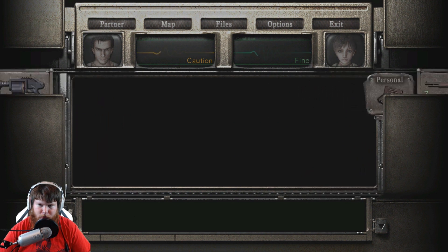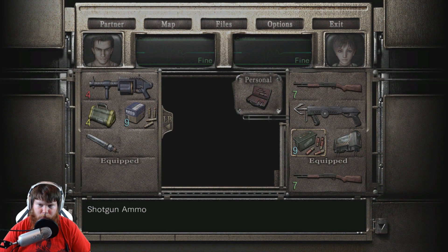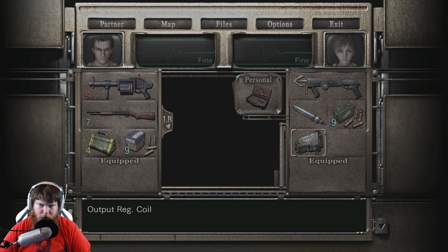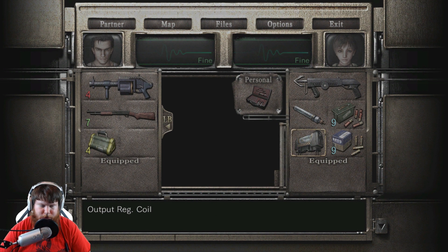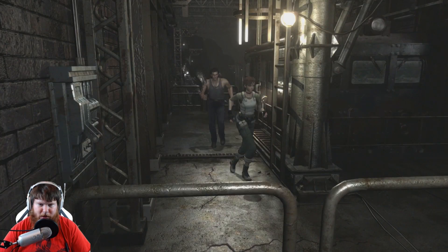Exchange. That way. Okay. And then we're going to go ahead and switch to Billy. Use that. And then we're going to exchange... we're going to hang on to the shotgun shells for just a second longer. But what we're going to do is we're going to give him the shotgun. We have these two. We need the magnum ammo from him.